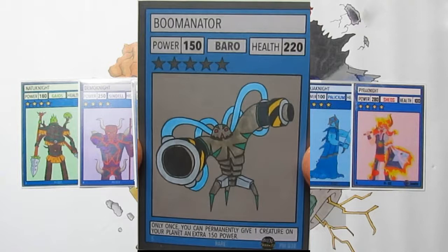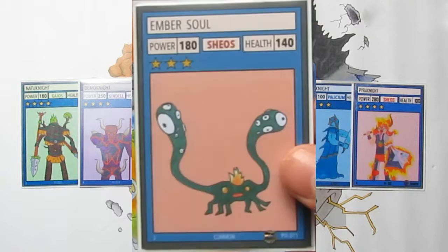Next up is Imbersoul, a vanilla three-star Shios creature with 180 power and 140 health. Those are fairly average stats for a three-star. For creatures at that cost, I feel like you want most of the stat points concentrated in either power or health so you can at least trade with or defend against four-star-plus creatures. This is fairly even, slightly higher on power since it's Shios — I'd put it at slightly below average for a three-star.